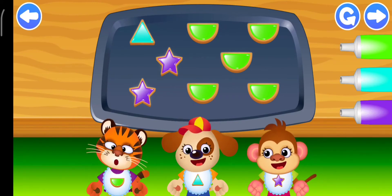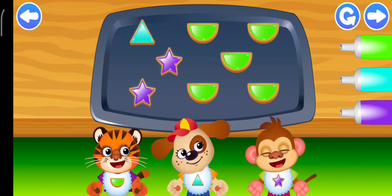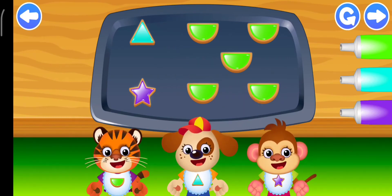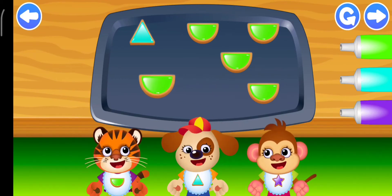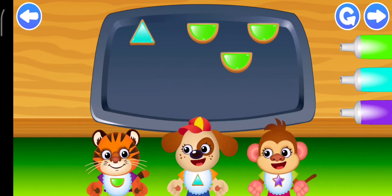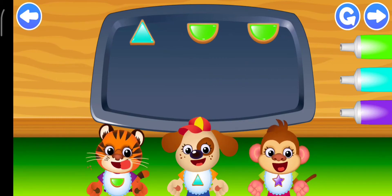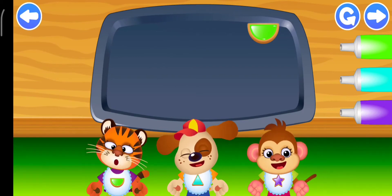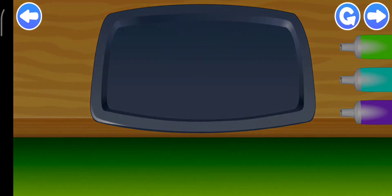Look for clues on the aprons! Tiger! Dog! Dog! Monkey! Purple star — you did that brilliantly! Excellent! Green semicircle! Excellent! Blue triangle — you did that brilliantly! Green semicircle — you did that brilliantly! Bravo! The cookies are delicious!